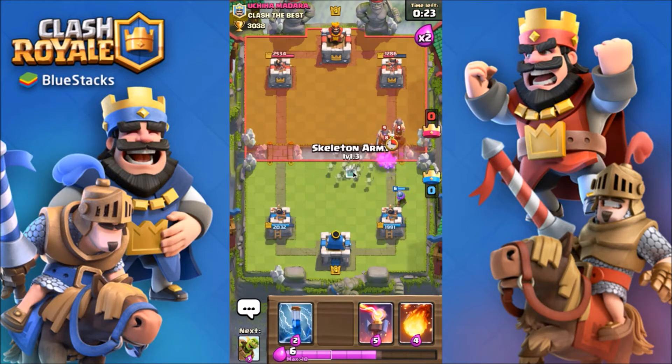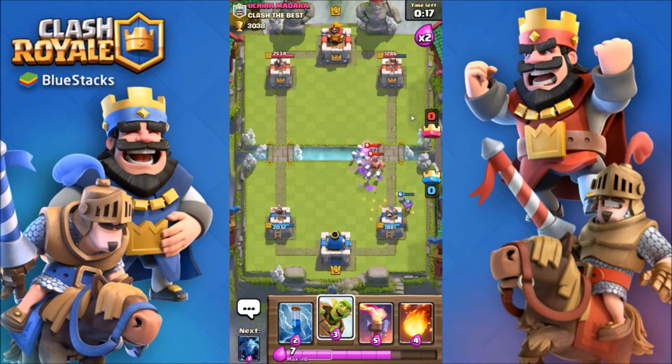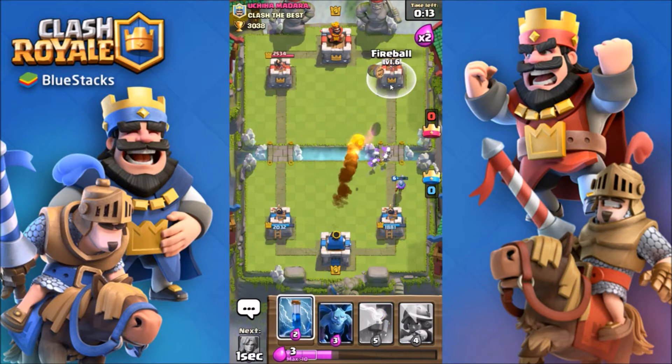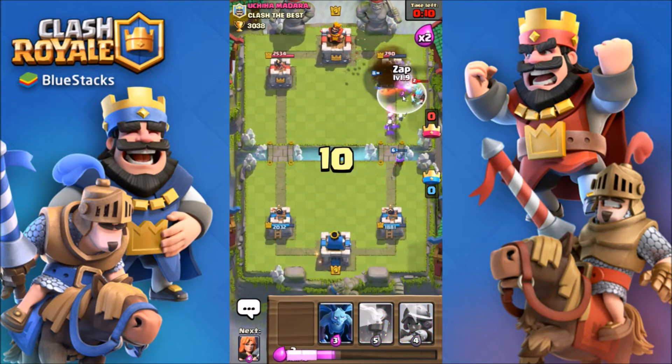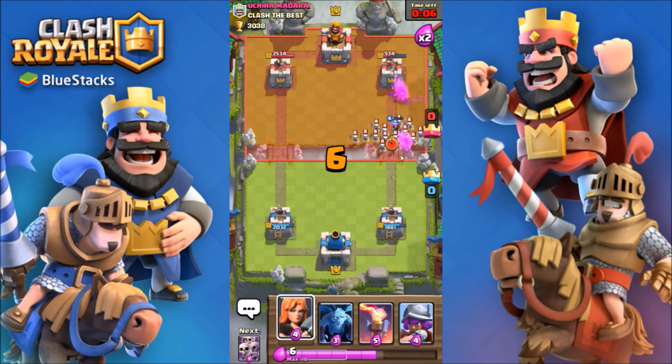We just gotta keep cycling those goblin barrels. Eventually we'll have to cycle fireballs if we don't get there in time. Let's just put a fireball there — oh nice! Yeah, we just overpower little nines.